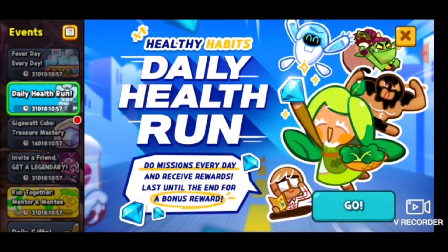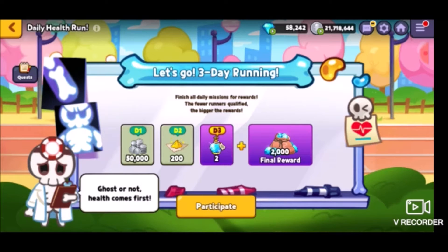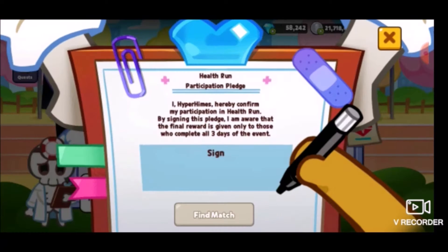Is the daily health run even open yet? Because isn't it open at specific times? Ghost or not, health comes first. Finish all daily missions for reward - the fewer the runners qualified, the bigger the rewards. I, Hyper Himes, hereby confirm my participation in the health run. By signing this pledge, I am aware that the final reward is given only to those who compete in all three days of the event. Oh, three days - I thought it was a whole week, but sure, we'll take it as long as it's fewer days.